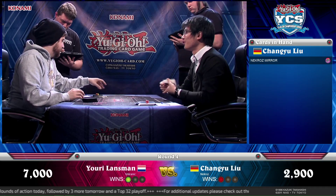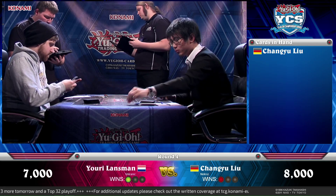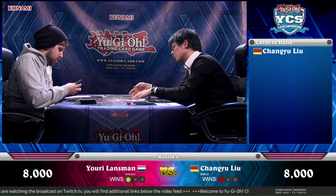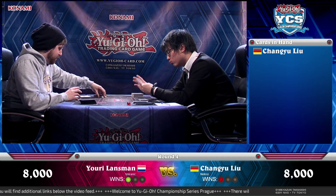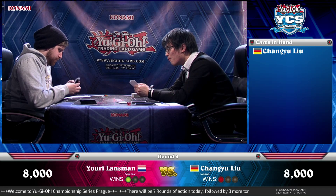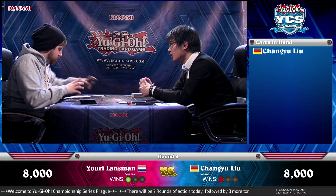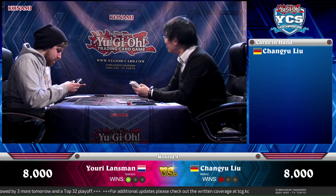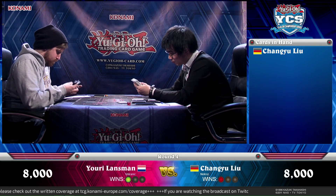It's time for the side deck. Changyu has a Kaiku the Ghost Destroyer, and Denko Sekka seems really good — if you bring that out first against the Volcanic deck, that's really strong. Shared Ride does do something since there's a lot of searching. Twister is quite good against all those back row cards. Fairy Wind, Mindcrush, and Swift Scarecrow are also options. Mindcrush could get rid of the Scatter Shot so its effect won't activate, since it wasn't discarded by a Blaze Accelerator effect.